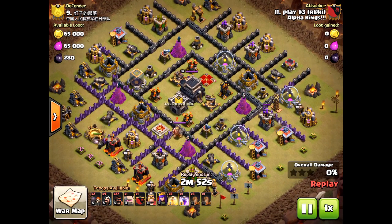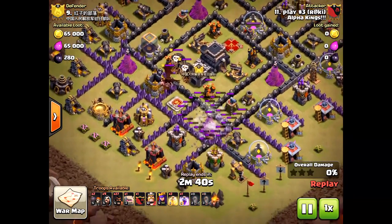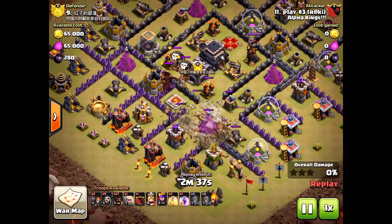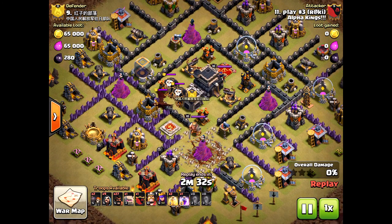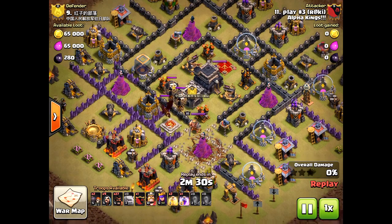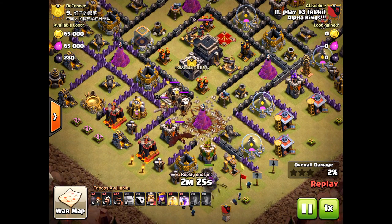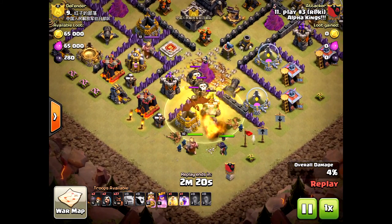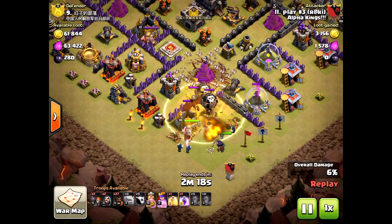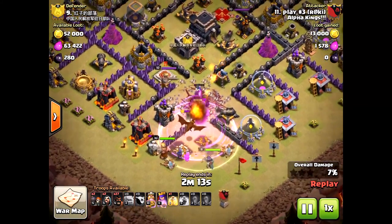Do not use earthquake at Town Hall 9 — it's iffy. Case in point: good with luring the clan castle, but you don't need the earthquakes. Wall breakers would have done the exact same thing. Yes, they wouldn't open up the core of the base, but look what's going to happen — the golems are going to be by themselves. Luckily the clan castle came out quickly and the wizards took it out, but he already wasted a heal spell. You wouldn't have to do that if you just brought wall breakers.